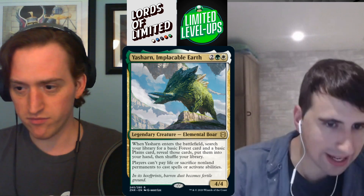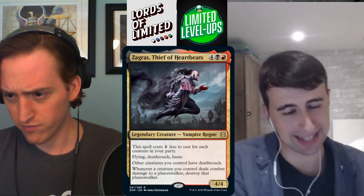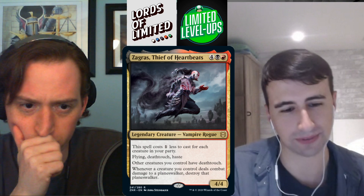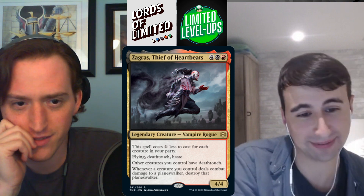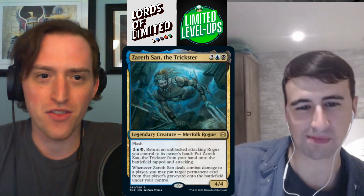Zagras, Thief of Heartbeats — four black-red vampire rogue, 4/4. Costs one less for each creature in your party. Flying, deathtouch, haste. Other creatures you control have deathtouch. Whenever a creature deals damage to a planeswalker, destroy it. So you're often getting a hasty 4/4 with deathtouch for two or three mana. Giving your whole team deathtouch is also really strong — especially the pinging wizard. A-.